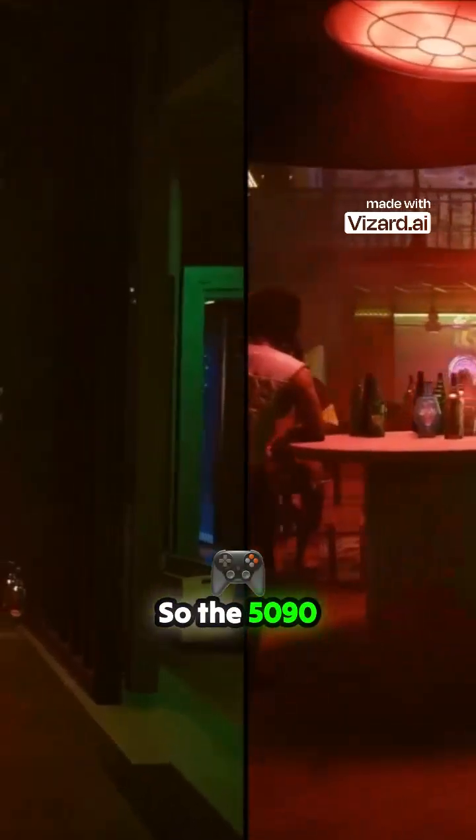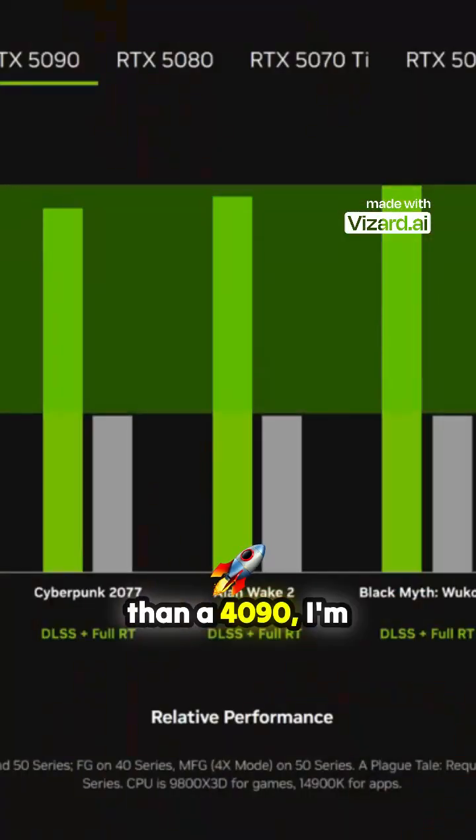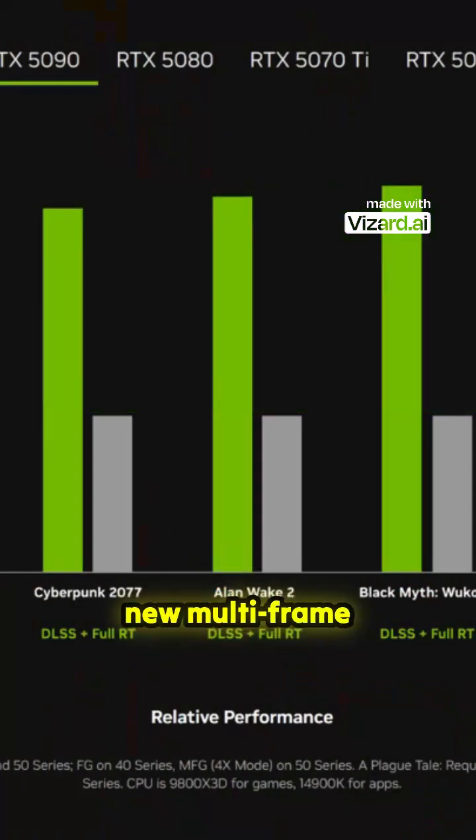The 5090 being 2 to 2.5x faster than a 4090 — I'm pretty confident in saying that's most likely because of the new multi-frame generation. Without it, in Plague Tale Requiem we're looking at roughly a 1.5x performance bump, which is still definitely respectable but not as much as 2.5x.